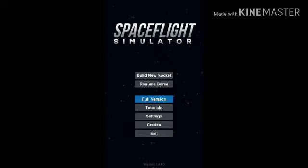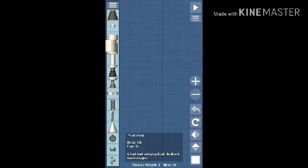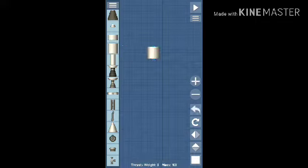Today I'm going to show you how to build a new rocket, and I'm also going to show you how to fly it in space and bring it back. If you want me to fly it to the moon, just comment down below. There are many planets you can go to — Jupiter, Mars, everything.